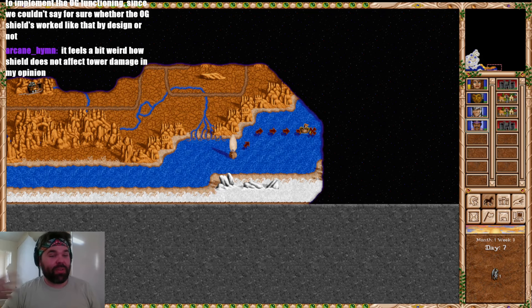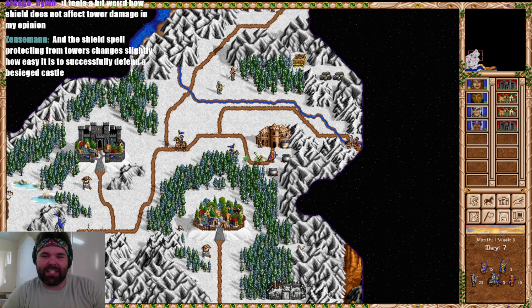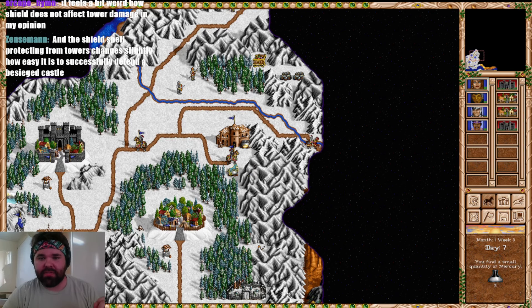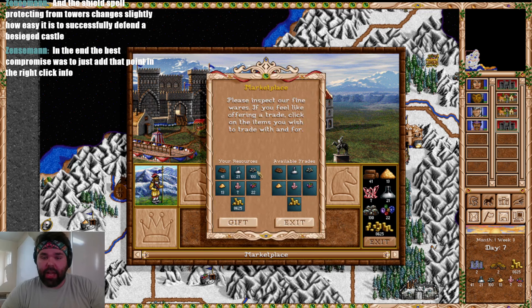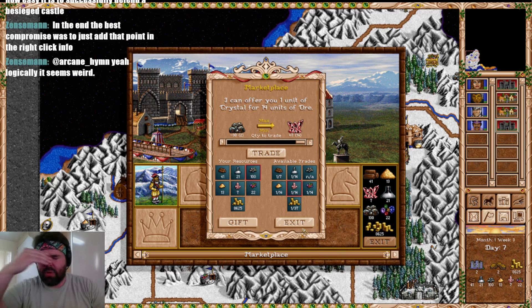I've seen too many developers just leave things to chance or not care. I appreciate the thought that goes into every single decision. Arcane Hymn says it feels a bit weird that Shield does not affect tower damage. I can see that too — though on the other hand, Vampire Lords can life-steal off of Golems, which also seems weird. There's just weird stuff all around in these games. Now in Whitefield castle — are Paladins now better than Crusaders? We pick up some mercury and we're going to try trading resources for more crystal to make that Cathedral happen.